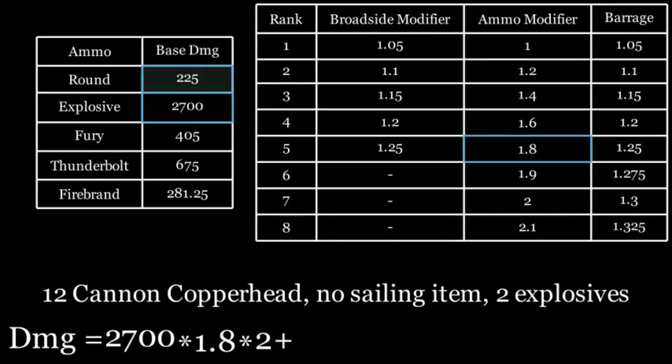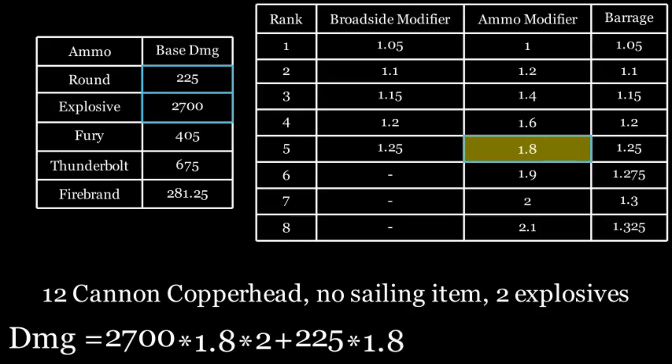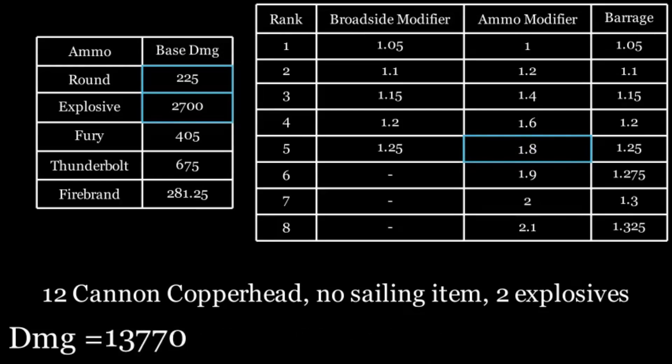That gives you the damage of any particular round or any particular set of distribution of skill points that you've allocated. And then you can combine this with any number of rounds coming out of your ship, and with ships that have two kinds of rounds. You sum all those together and you'd get how much damage your full broadside should do, given the number of cannon shots hitting the ship in question. So that's all pretty cut and dry.